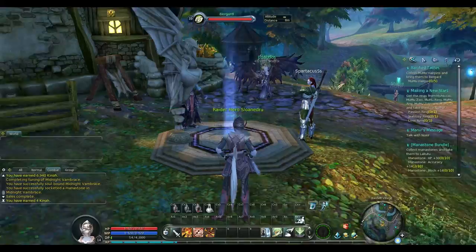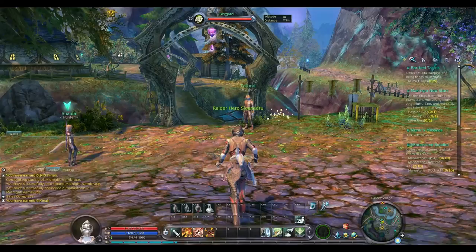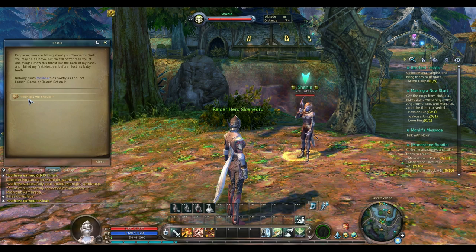I added an accuracy monastone to my gloves to improve my accuracy. Obviously as a gunslinger, accuracy is going to be an important stat. I was looking for the obelisk in town, but that's not the obelisk — that's just the flight transporter. That's how I'll be able to get back to Altgard Fortress in the future.